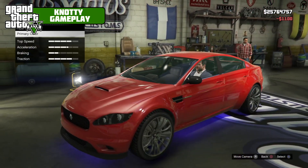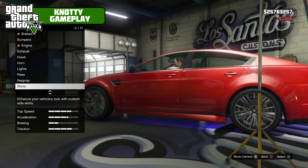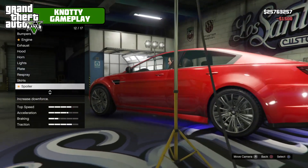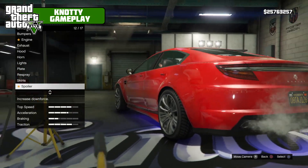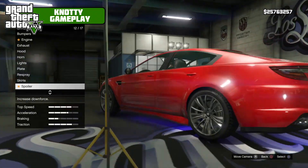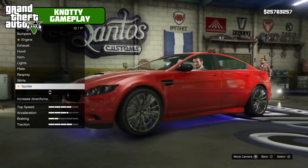Custom skirts — it would have been better if they had the option for color-coded front and rear, because it does look a bit out of place having the rear and front black and the sides not matching.